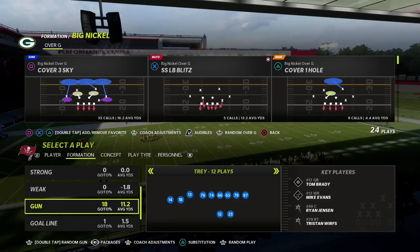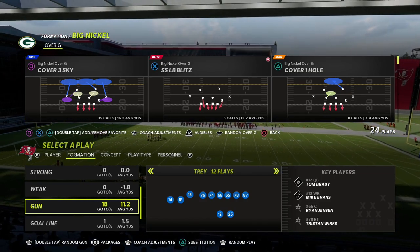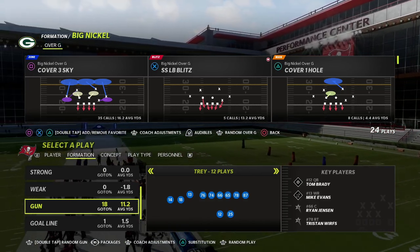In this video, I'm going to show you how to get really good pressure against the trips tied in formation in Madden 22. I'll walk you through this step by step, and by the end of the video, you're going to be able to get pressure against trips tied in, even if they block out of play action, even if they block their running back.